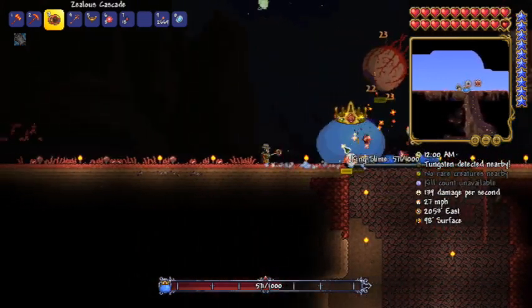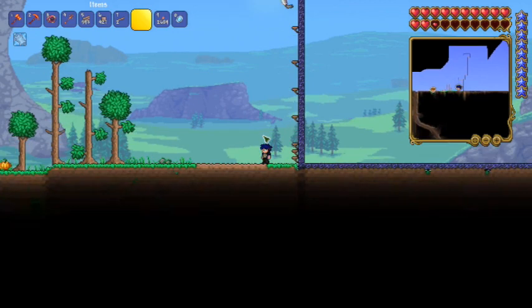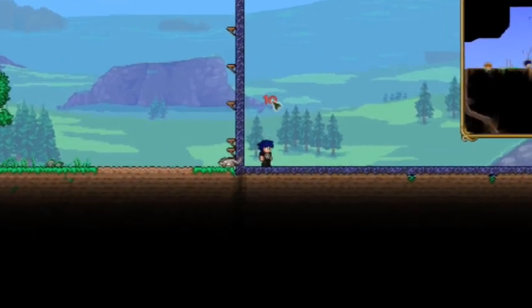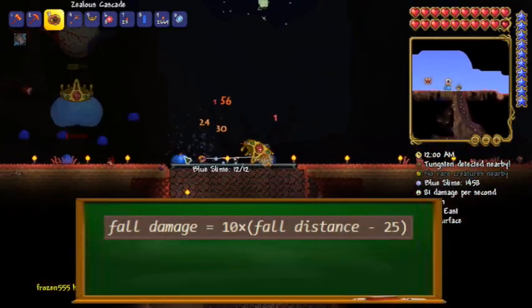Starting off, assuming we have no type of defense or damage reduction on, your character can fall 25 blocks without taking damage. It's on your 26th block that you are dealt 10 damage. The formula for calculating damage is: damage equals fall distance minus 25, times 10.